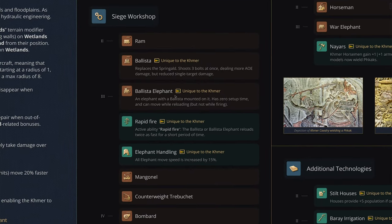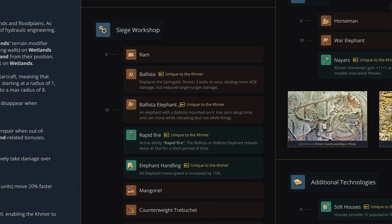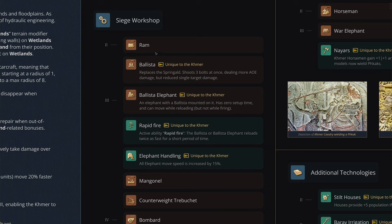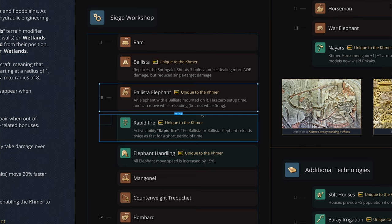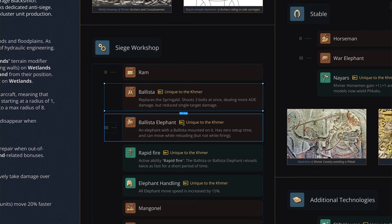The siege workshop is the interesting area with this faction. Not many other civs in the game right now care a lot about siege — maybe the Ottomans, but that's the only one I can think of with unique siege weapons. The Ballista is available in Age 2 as their replacement for the Springald. In Age 3, they get the Ballista Elephant, which has zero setup time and can move while reloading — so you can potentially kite with it. Since ballistas are weaker springalds, late-game springald battles are harder, but the Ballista Elephant is tankier, can move, and can kite better, potentially giving the Khmer more ability to win the late game siege battle.